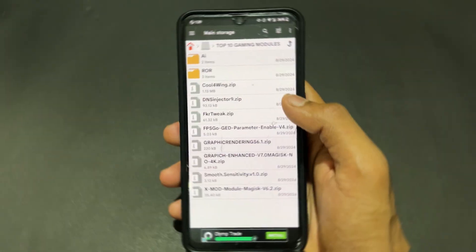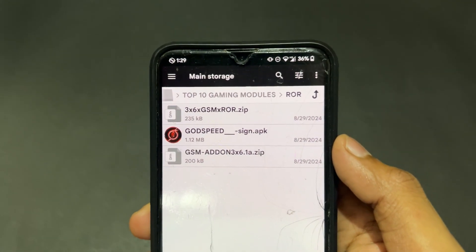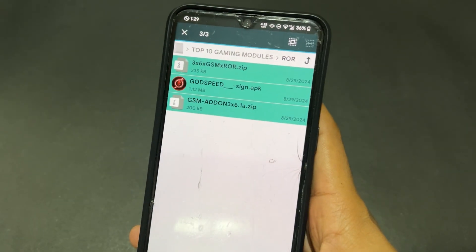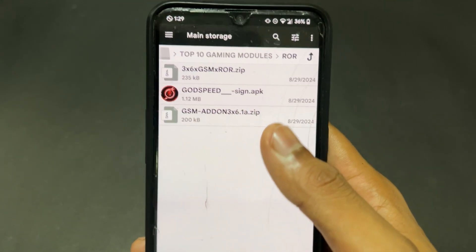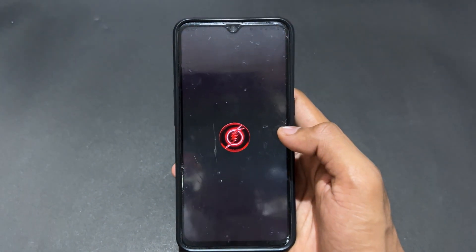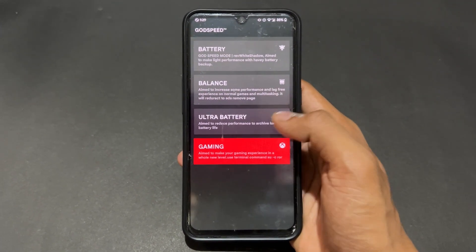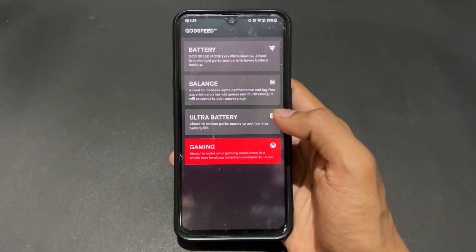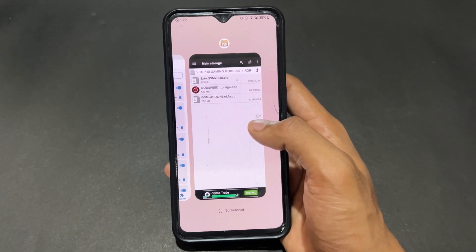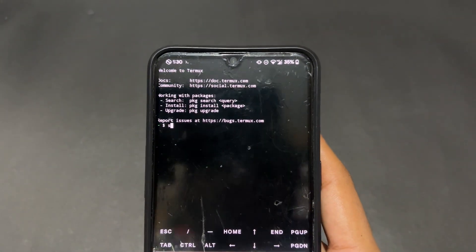The second best Magisk module is ROR. This module comes as a bundle: a main module, an add-on module, and an APK. You need to install all three — flash both modules through Magisk, KernelSU, or APATCH, then reboot your device. Open the GodSpeed APK, where different profiles are present such as battery, balance, ultra battery, and gaming. It is very useful for maintaining your battery with performance. Use this module individually — that is the most important point.